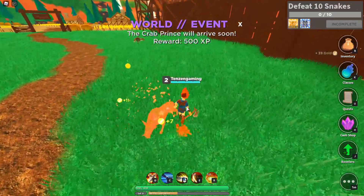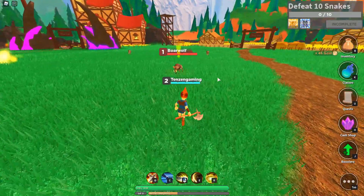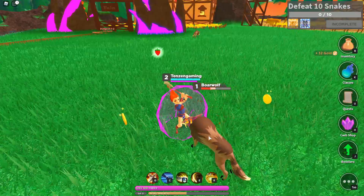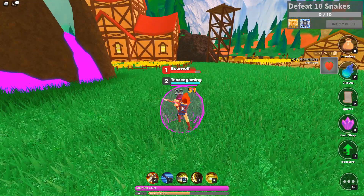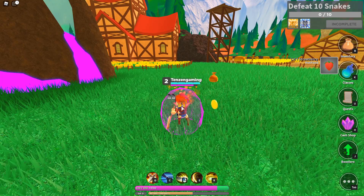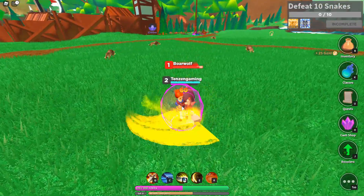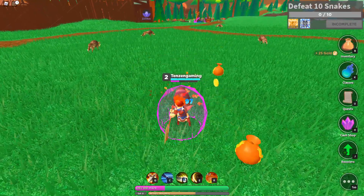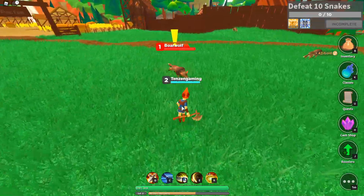World event — Crab Prince to arrive soon, 500 experience. It doesn't seem to have an issue with you having multiple different characters, so we can always play all three classes instead of only being stuck having to play one and change it all the time. And actually I think there's ten different classes. I think we leveled up — I'm not 100% sure what's going on there.